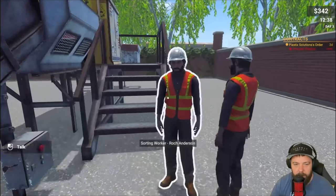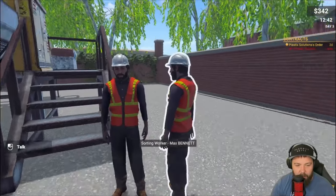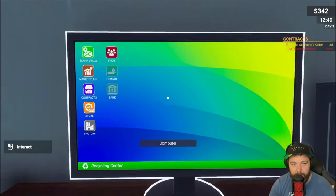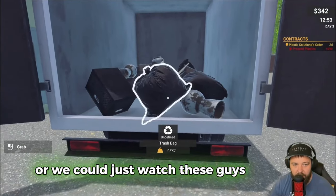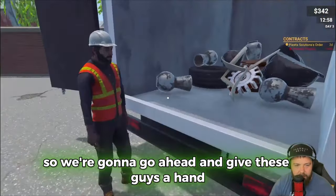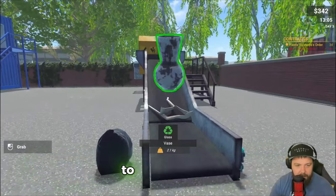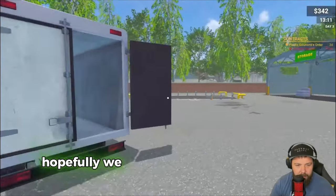You have to say I managed to throw every single thing from out here and actually get it in first time - pretty impressive! Now back to serious business. The sorting machine says no waste - that's true. I want to check the stats to pick the right sorter. Max has the better stats - we want Max to sort so we get the bonus. I'll give him a hand rather than being lazy.